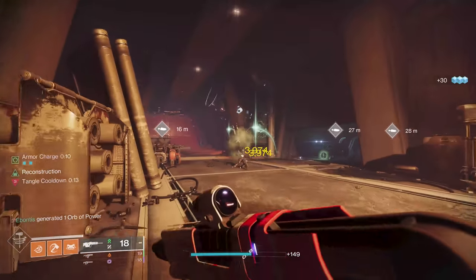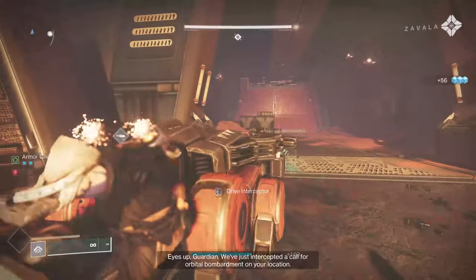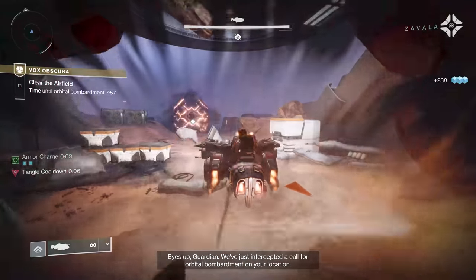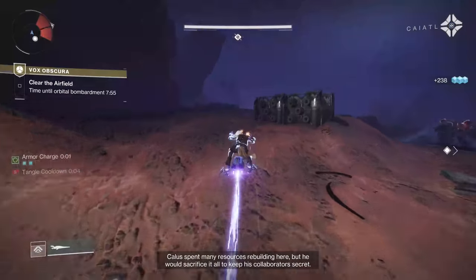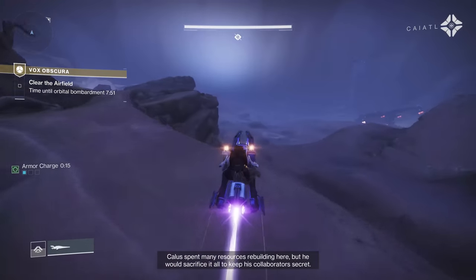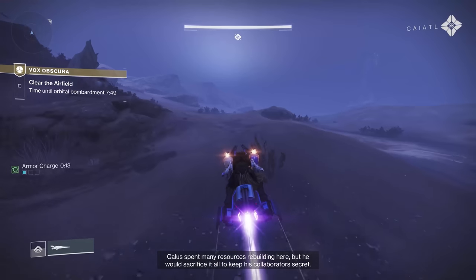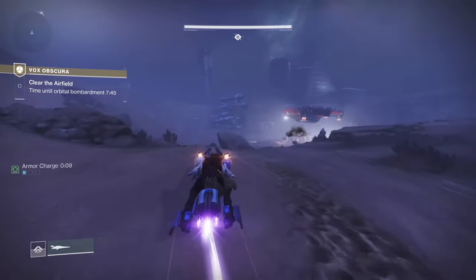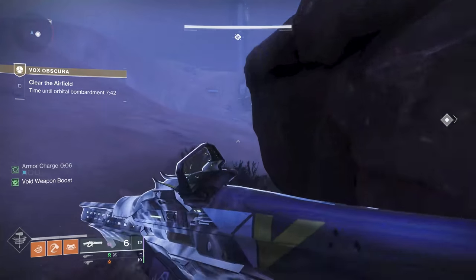Once you get around this corner, you want to start being a little quicker because this is when the timer is going to start. I usually bust out of the door and then jump on a sparrow. I don't want to mess with these guys, but I also don't want that tank to get killed. On Legend difficulty this is more of a thing, but being on a faster sparrow typically helps. Then I'm going to come over here and focus on the tank behind this rock, so I'm not dealing with a bunch of other stuff.